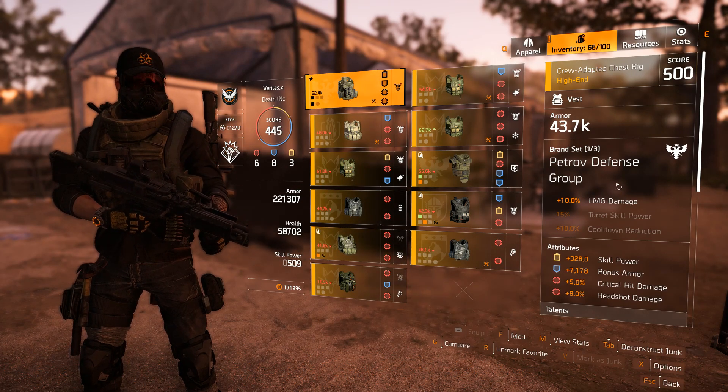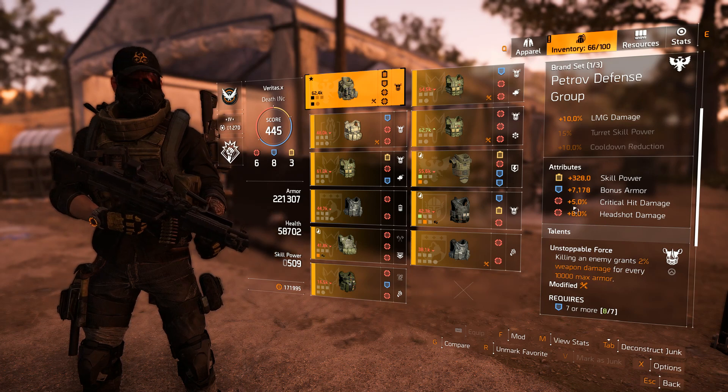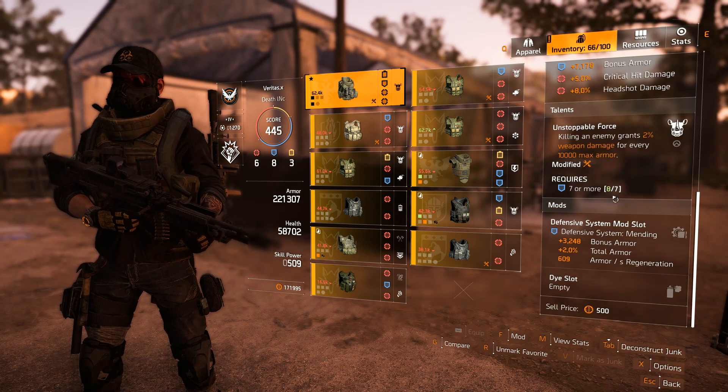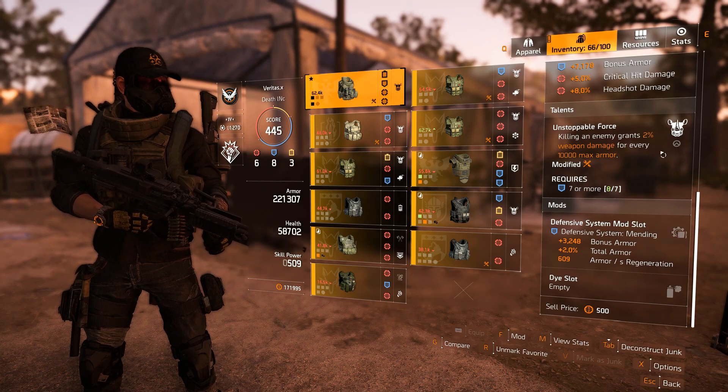For the chest piece, this is best in slot as well - Petrov Defense. You get LMG damage, and you can roll headshot damage and weapon damage. Unfortunately mine came with crit, so I need to reroll it to weapon damage. But you want Unstoppable Force on this - it is bread and butter for our DPS.